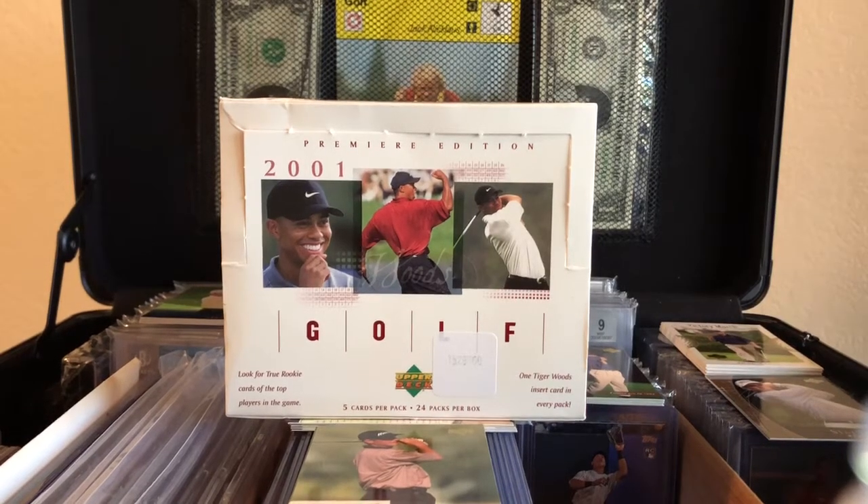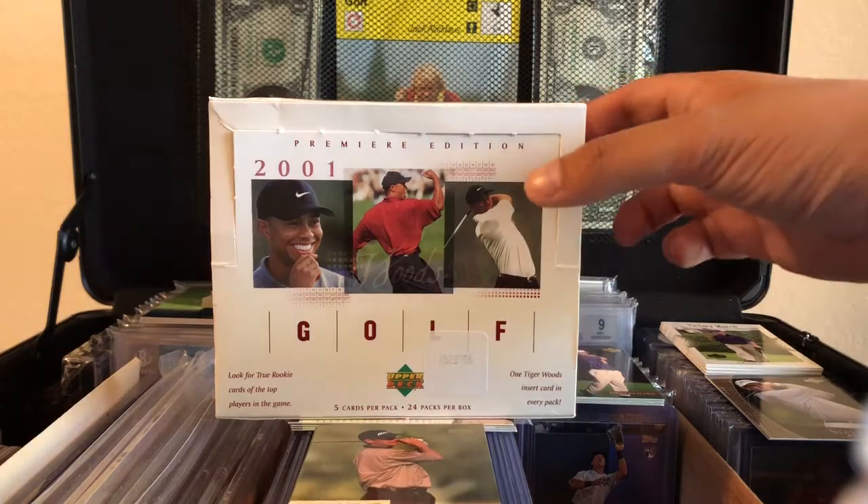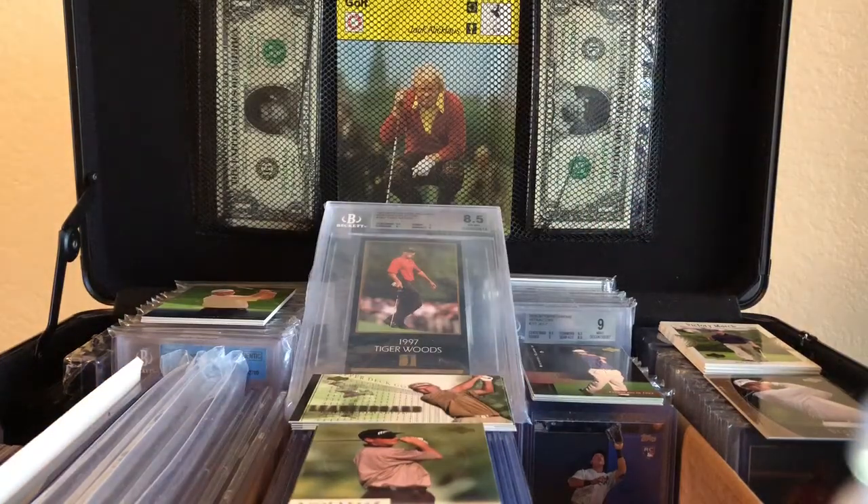Hey, what's up guys. If you read the title then you know what's about to happen. I just opened up my first box of golf cards — 2001 Premier Edition Upper Deck. There's my Tiger Woods in the back. It's Masters week so I decided to go ahead and open a box, and hopefully Tiger can make a full comeback and win the Masters, which would be bananas.